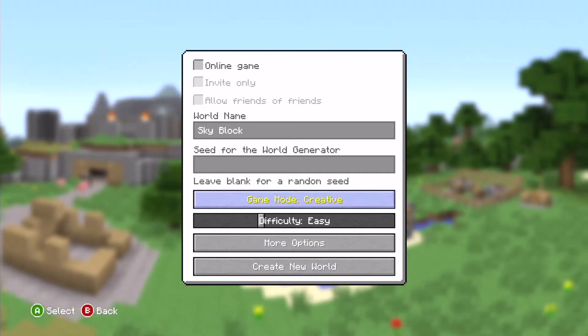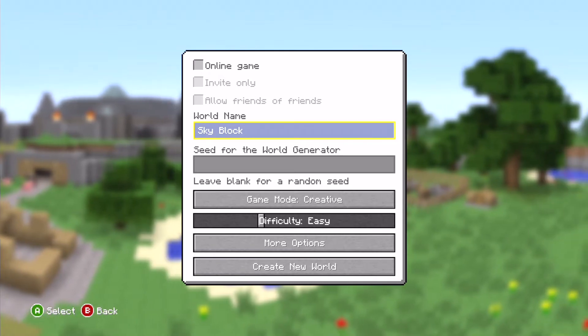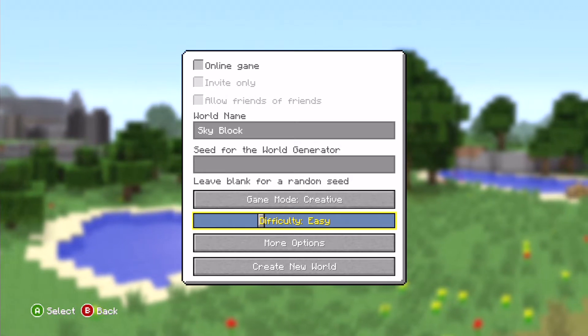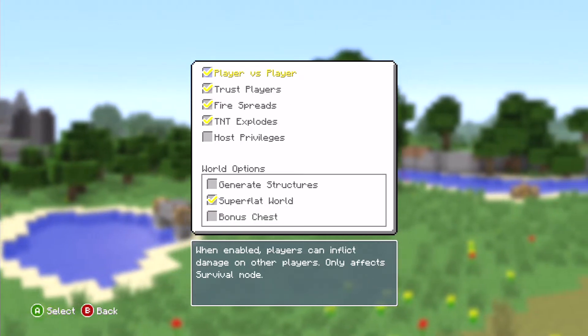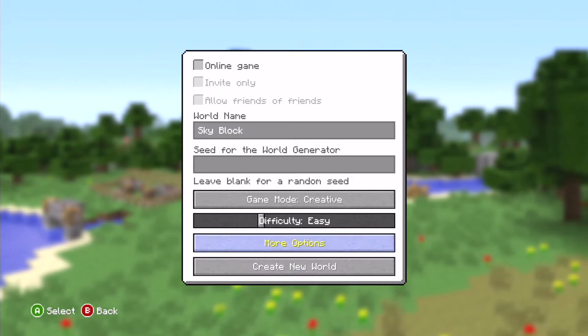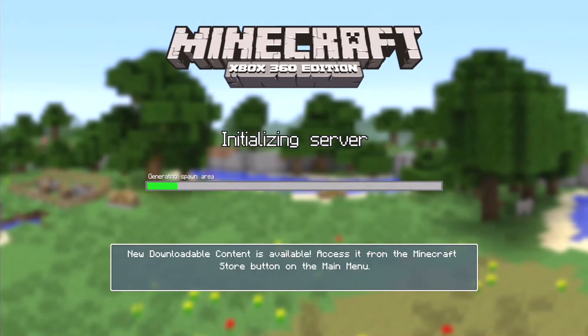First of all, I'll name it Skyblock. No seed, I've put it on Creative. The difficulty doesn't matter at the moment. Under More Options, I'll put the superflat world on and turn off generated structures. So that's about it for the settings, and we're just going to load this up.